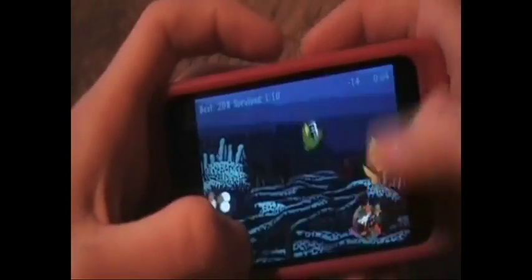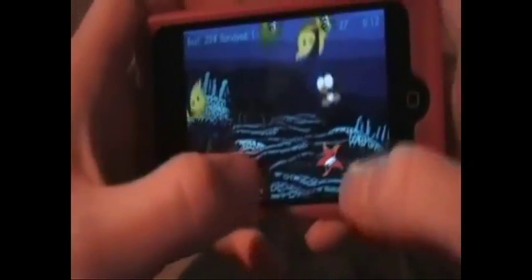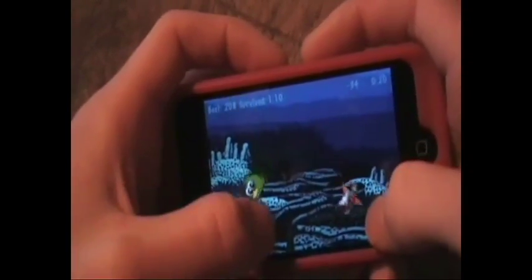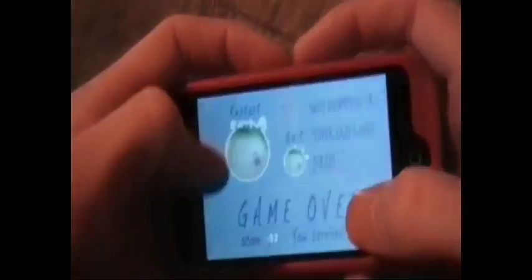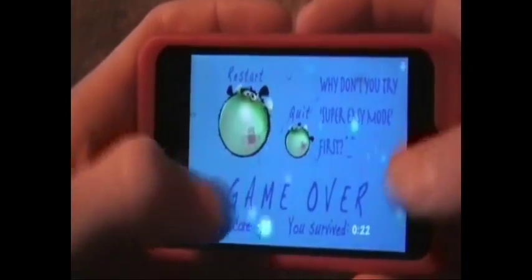Basically, you control this group of fish and you just want to not get attacked by all these birds and whatever is coming down. You use the arrow to pick where your fish is. You have to swipe to kill all these animals. And if you slice a bomb, like I just did right there, you'll lose.